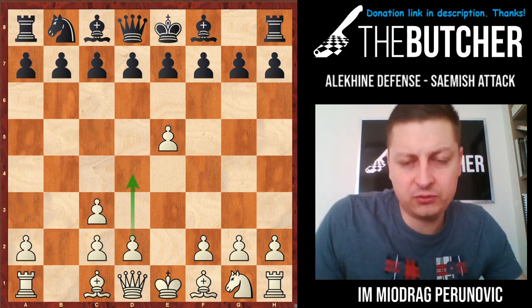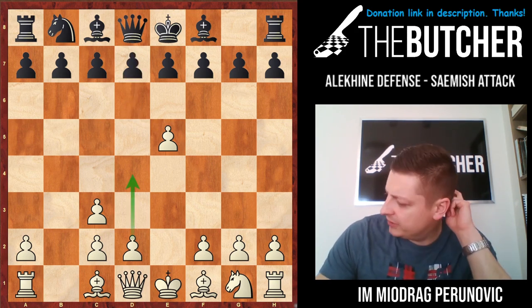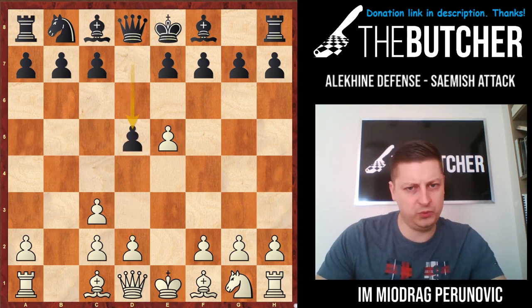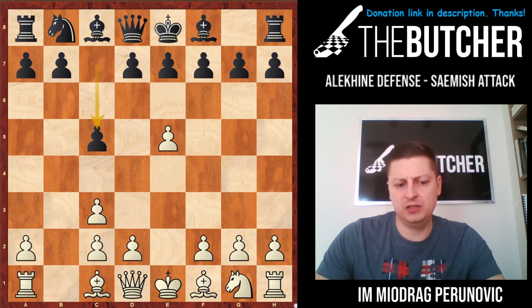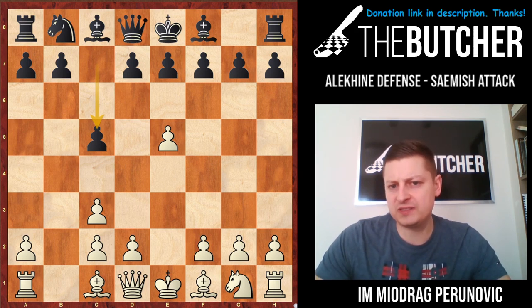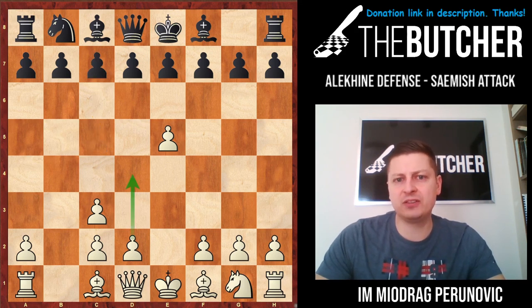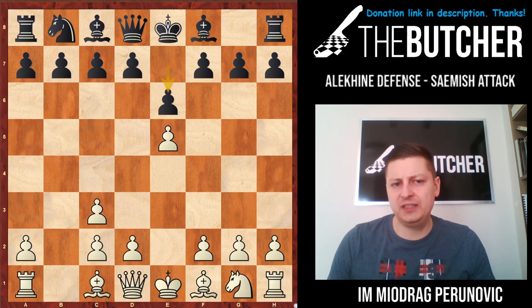After b-takes-c3, probably the most solid and logical follow-up by black should be d6, because they just want to undermine the pawn structure. But there are a bunch of moves here: there is d5, which is very logical, and I expect on your level to have mostly either d6 or d5 — those are the two best moves in my opinion. c5 could also be done, usually by players who like Sicilian, French, or Caro-Kann type positions, because sooner or later they will go with d5 and it's going to look like French.